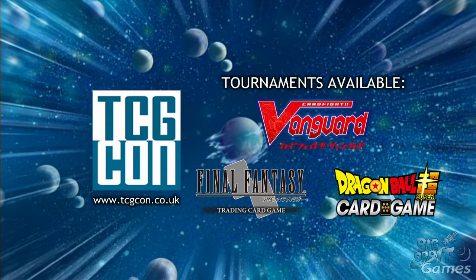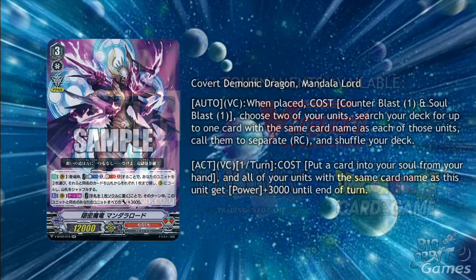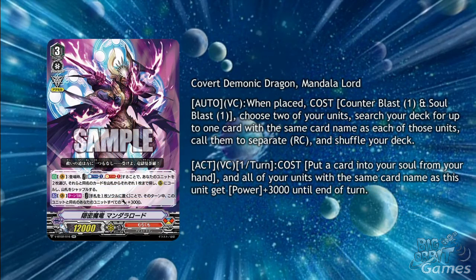First up is the original Murakumo boss, Covert Demonic Dragon, Mandala Lord. He's a double R grade 3 and has lost his ability to lower the power of units and has now gained auto vanguard circle when placed, cost counterblast 1 and soulblast 1. Choose 2 of your units, search your deck for a card with the same name as each of those units, call them to separate rearguard circles and shuffle your deck.